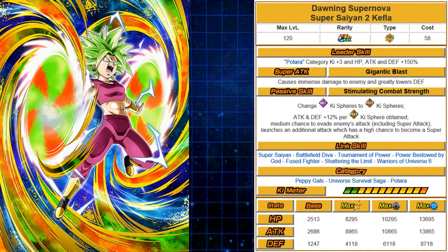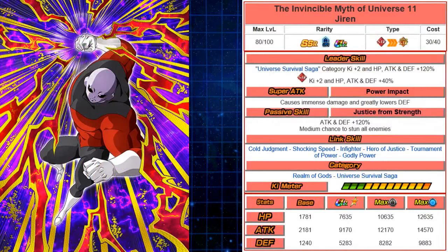Now let's talk about the Man of the Hour — finally, we got a Jiren card. We're coming to the end of Dragon Ball Super and we know how OP Jiren is. His SSR card — he doesn't TUR yet, we'll see what happens — is incredible. The Invincible Myth of Universe 11 Jiren. His leader skill is Universal Survival Saga plus 2 to ki, HP, attack, and defense 120%, and Strength ki plus 2, HP, attack, and defense 40% — very similar, actually exactly the same as Ultra Instinct Omen Goku, except for the category. Surprisingly, he's Super type.